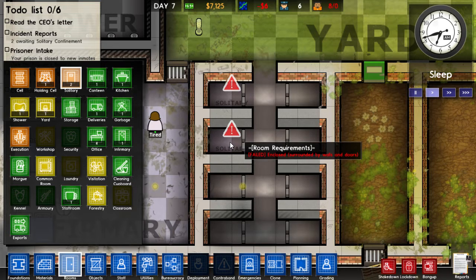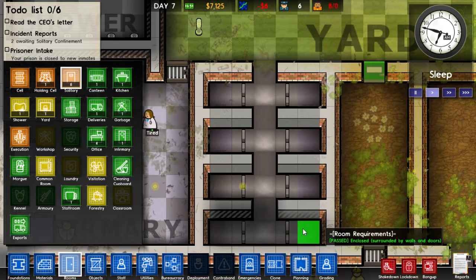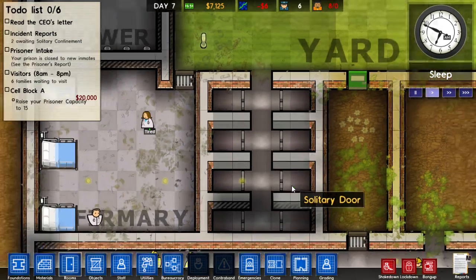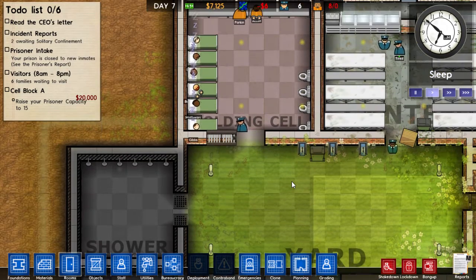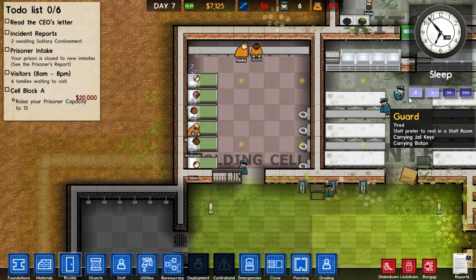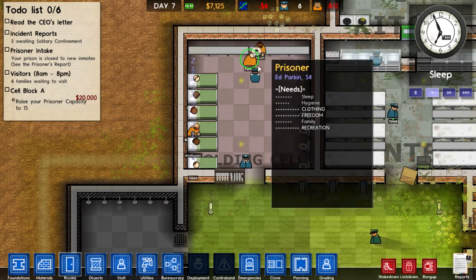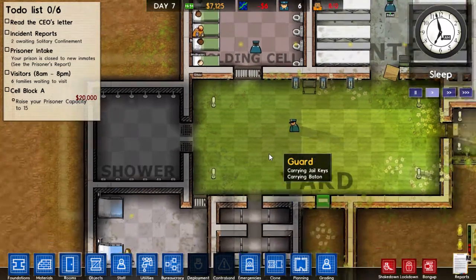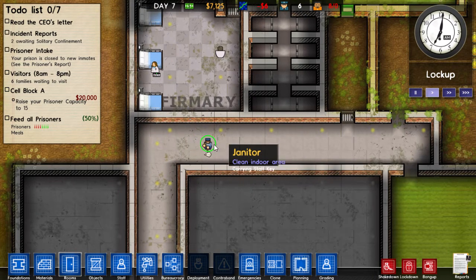Failed — it needs to be enclosed, surrounded by walls and doors. Okay, so it's just this one square. Alrighty. The guard should automatically move those guys when it's not sleepy time — pretty sure. Yeah, right there, they're getting escorted right now. So they'll have a couple hours to themselves in solitary confinement. By the way, I hired a janitor.